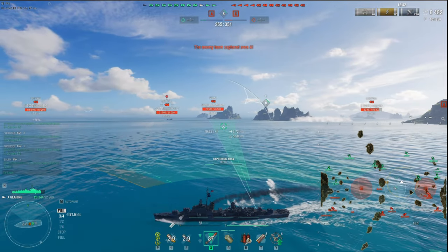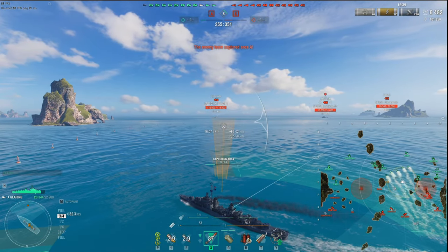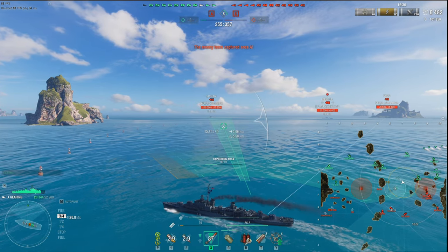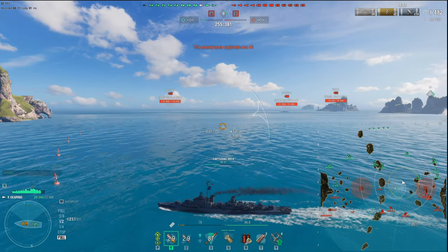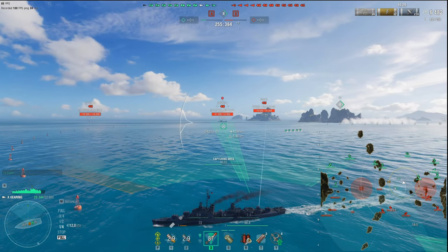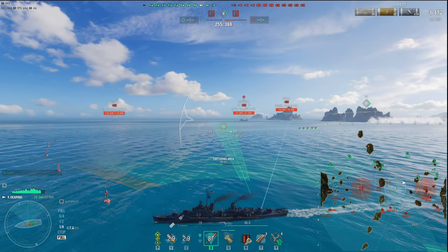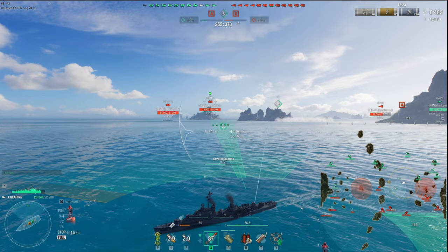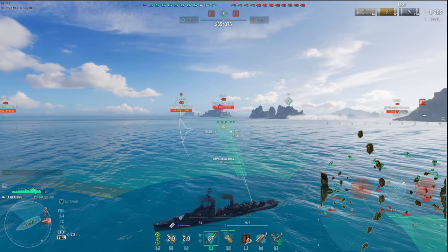We're doing what we're supposed to do as a destroyer player — capping, spotting, torping, guarding against torpedoes, and screening for our team. Really just keeping in the front line. Notice I am the most forward ship right now besides the submarine, which gives me the ability to spot and run.